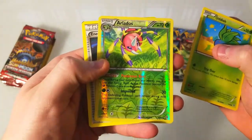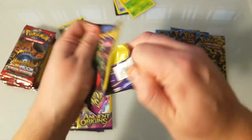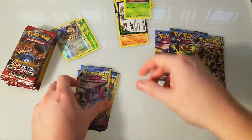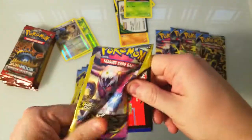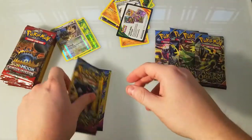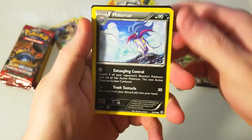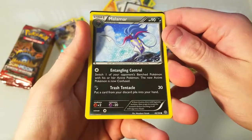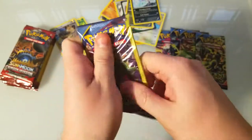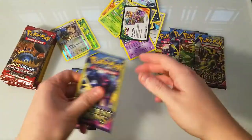We got a nice uncommon. We're just gonna fly through these and see what kind of foils we can get, because all the other ones aren't really gonna be worth much. A nice Meowth, Gloom, a Ralts, Galvantula — not really anything on that one. Just need some good rares. Melmetal — that's not a rare, that's just a common. What a bust.